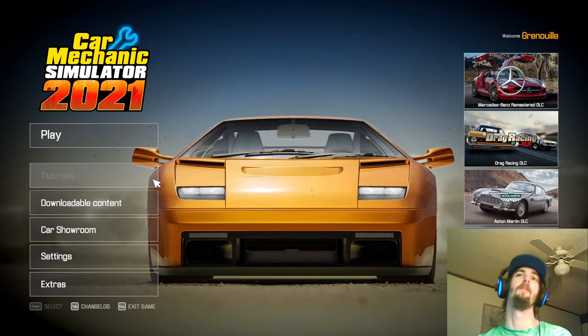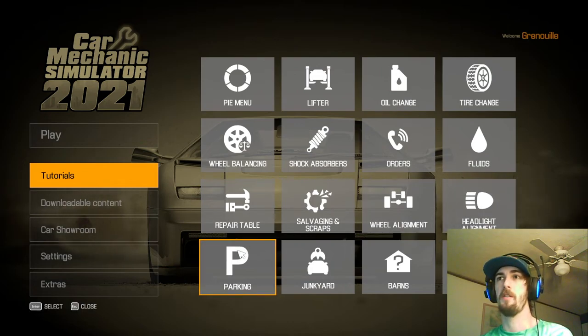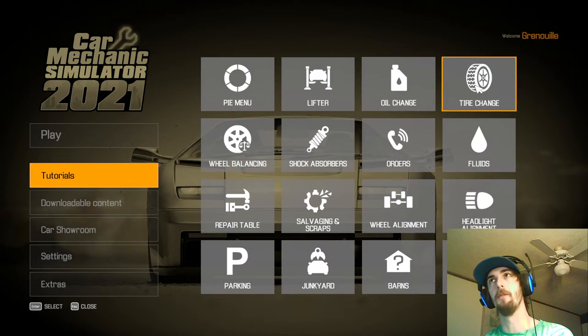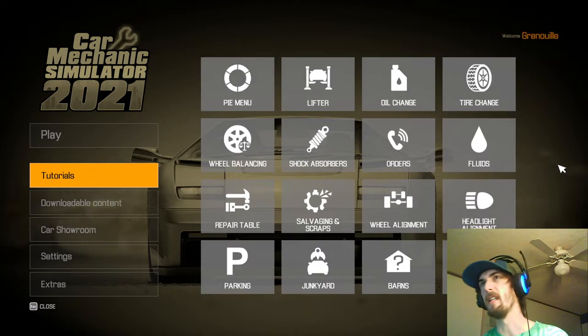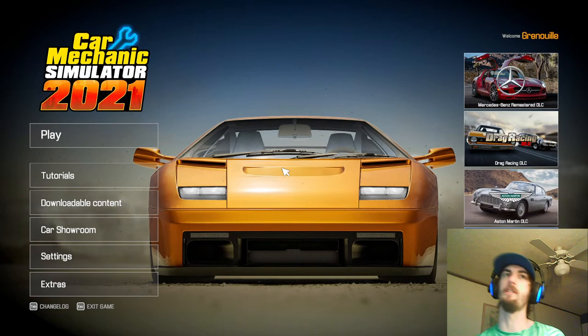So, how to start? Definitely want to check out the tutorials before you jump into the game. You could probably skip parking, junkyard, barns, and auctions. Everything else you're going to want to check out — especially the pie menu, that's definitely the most important one. Everything else you can kind of get the hang of, but definitely worth playing through a couple of those just to get the gist before you start messing up people's cars.